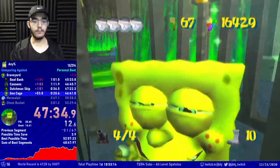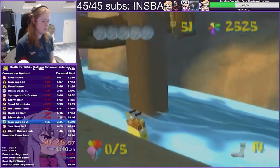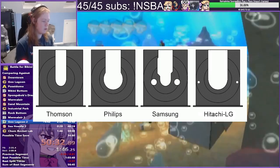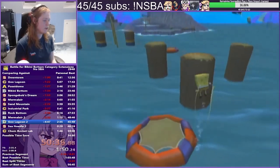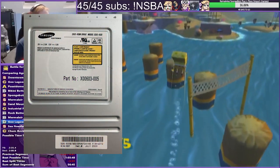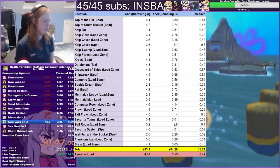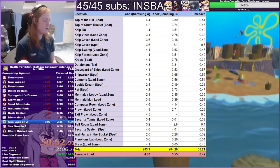Some runners were discouraged from running certain categories because of this, but the issue gets worse. Throughout the Xbox's life, it had four different disk drives made by different companies: Thompson, Philips, Samson, and Hitachi. This could change the difficulty of some of the clips, and it was clear that this was beginning to get problematic. The final nail in the coffin was Samson B drives. It turns out that Samson B drives have the fastest loads of all the disk drives, and were predicted to save around half a minute overall.